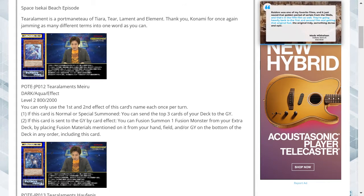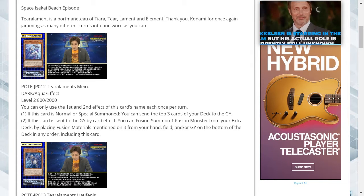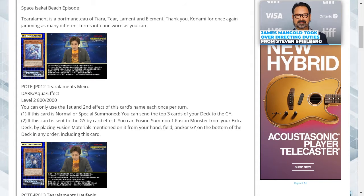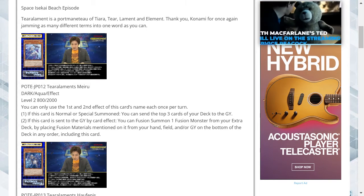Tier Elements Meru is a dark attribute aqua type effect monster. It's level 2 with 800 attack and 2000 defense. You can only use the first and second effects of this card's name once per turn. One, if this card is normal or special summoned, you can send the top three cards of your deck to the graveyard. Two, if this card is sent to the graveyard by card effect, you can fusion summon one fusion monster from your extra deck by placing fusion materials mentioned on it from your hand, field and/or graveyard on the bottom of the deck in any order, including this card.